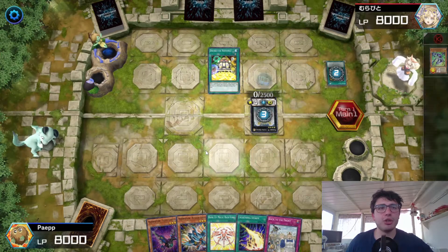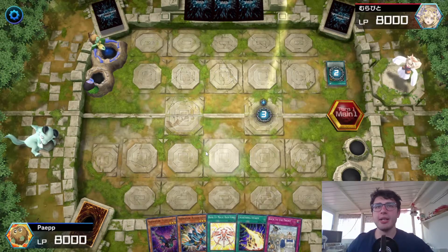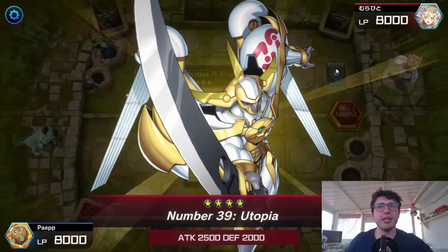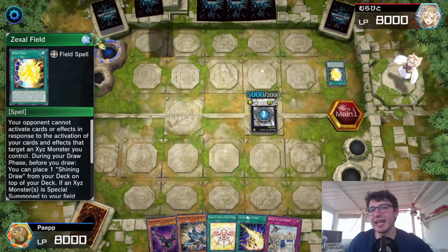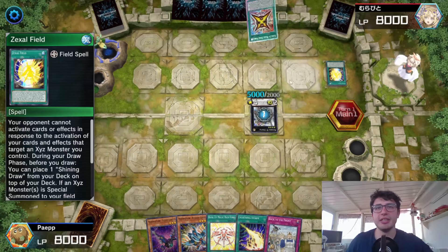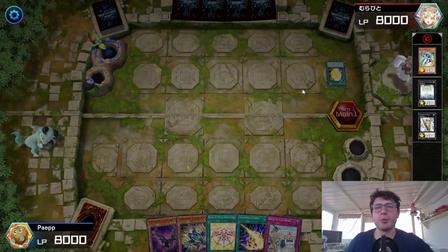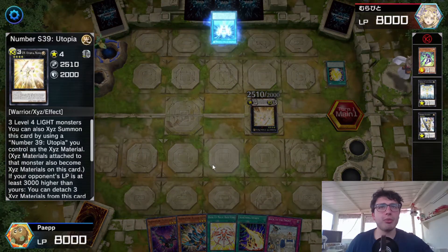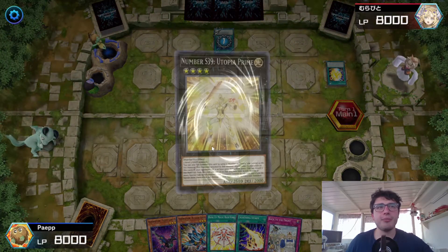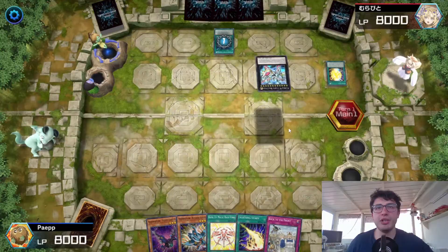He's adding the Rank-Up Magic normal spell card from the deck to his hand. Also because of the Zexal field, I cannot target or chain anything — not that I have something anyway. He's got the Utopia with double attack, but he's gonna Xyz summon over it with Utopia Prime, and then rank up with Hyper Rank-Up Magic to go into Number 99.